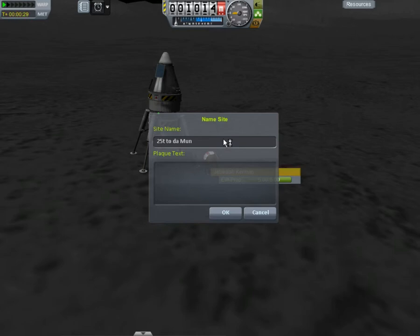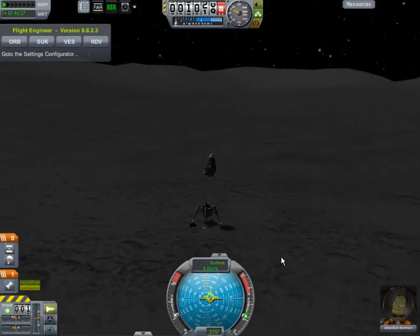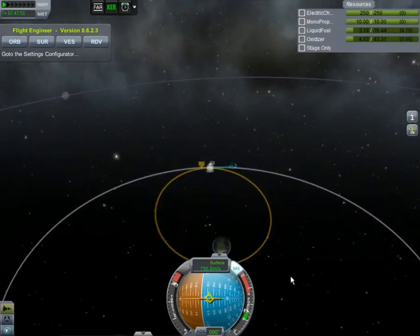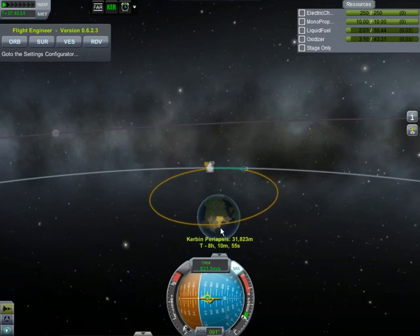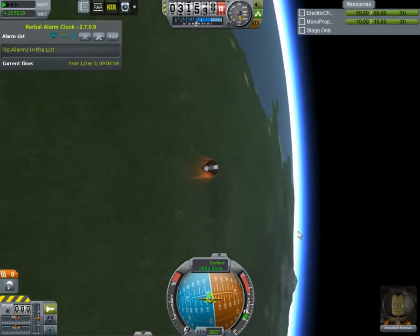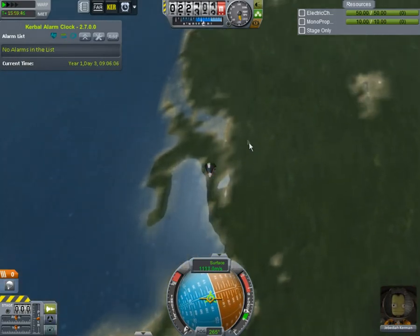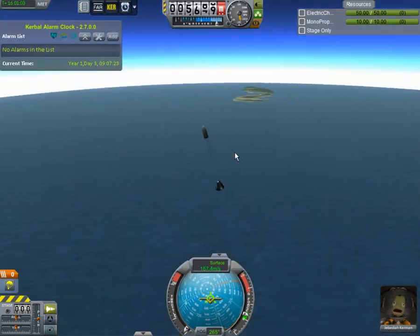Anyway, that was a nice time filler for the transit back to Kerbin. Now let's watch the reentry, which was totally non-spectacular and non-eventful. From the mission executive standpoint: great success. There were very tenacious moments, but it was a largely uneventful flight overall — which is what you tend to want. Unexciting missions are the best missions, because they go according to plan rather than tough luck or disaster. With that, it's left for me to say: my name's Forplanes Kerman, it was nice to be your host — have a nice day, bye!